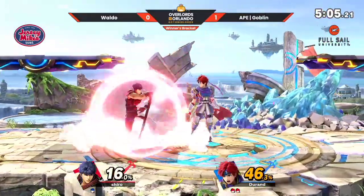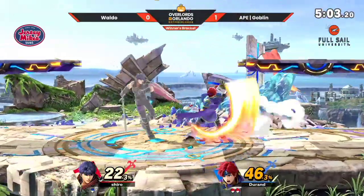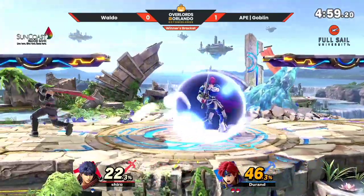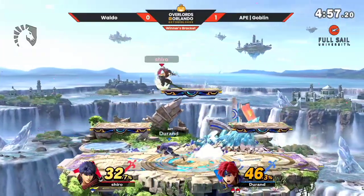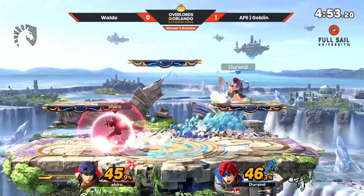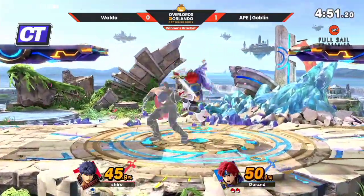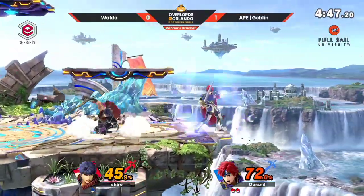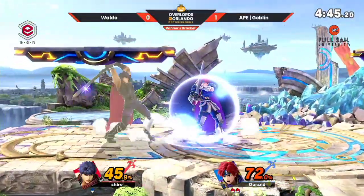There's some kind of weird property with Roy where if you do the fully horizontal up-B, it just doesn't really snap. It's the weirdest thing. I'll have to look more into that. It's really weird, and it kind of takes away a mix-up for him — makes him have to go either low or high, but not in between.